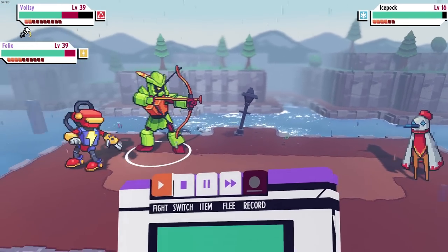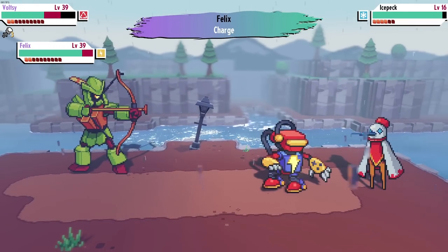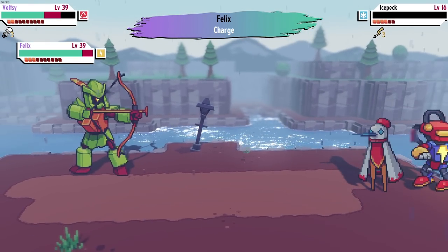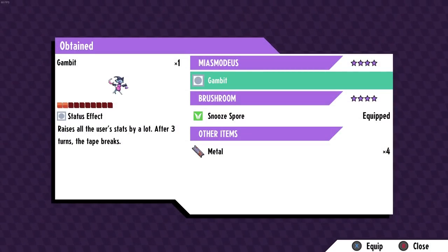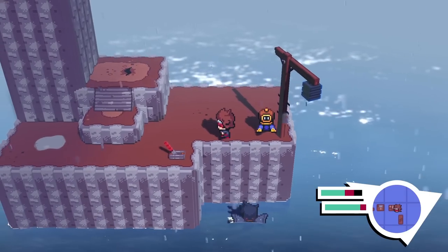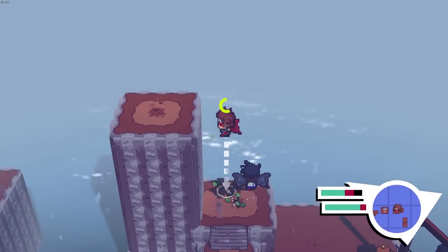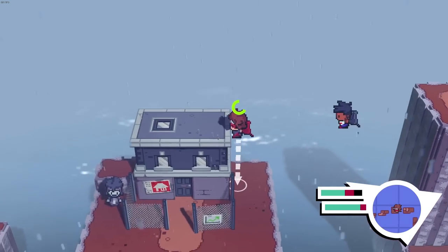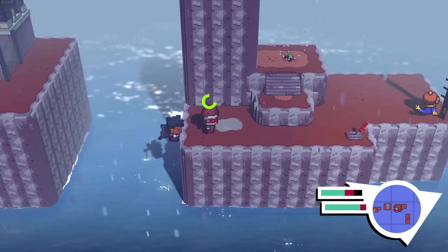So it looks like we've got about 40% of the monsters — and we can evolve a lot of them too. If we evolve our stuff we'll probably have about 50%. Let's jump up here — and that's where we need to go. At least we can have a shot at this easy. In we go.